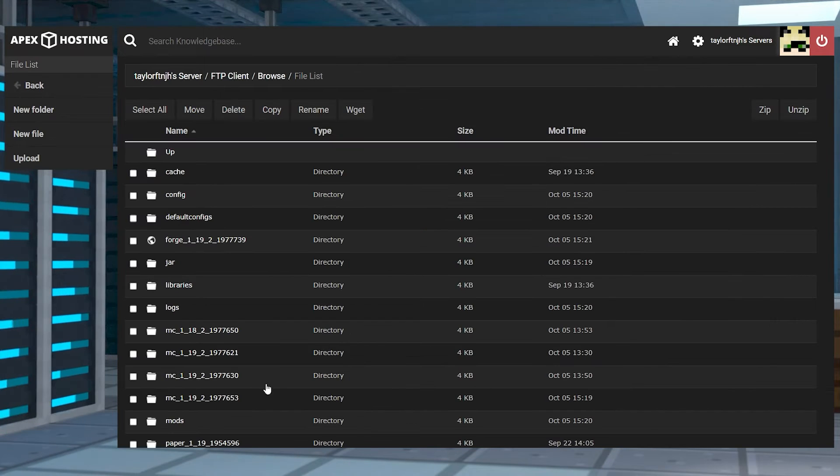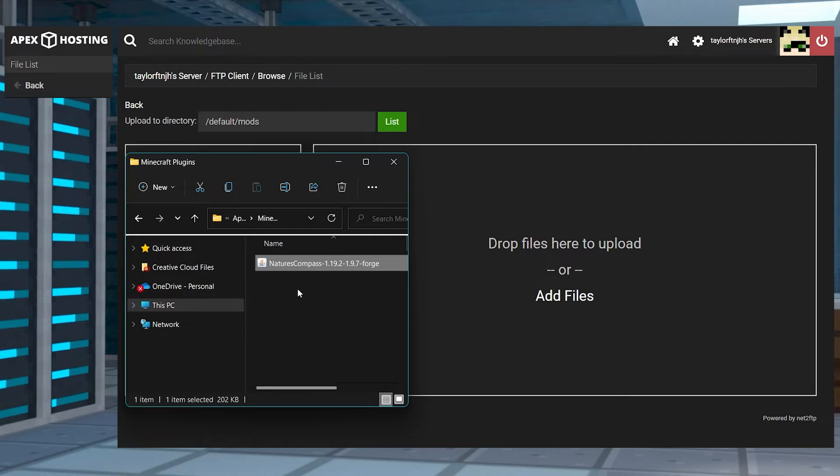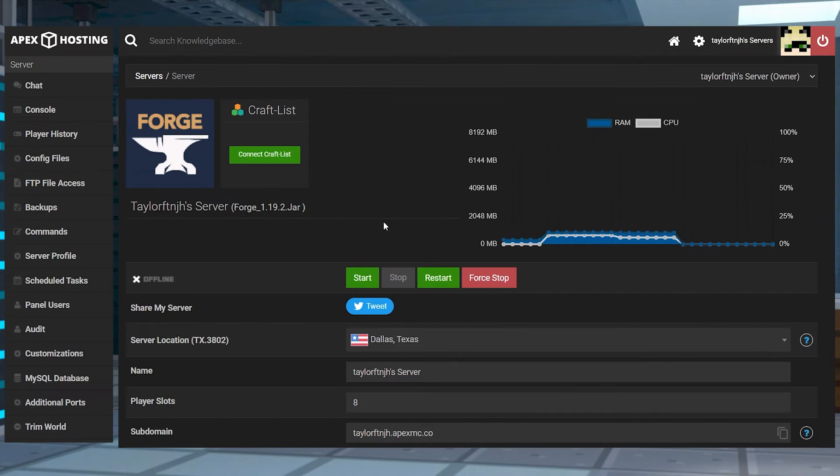On the next page, find or create the mods folder and then enter it. Press Upload in the top left and then drag and drop the mod file. Once it is at 100%, you can return to the main panel page and restart the server.